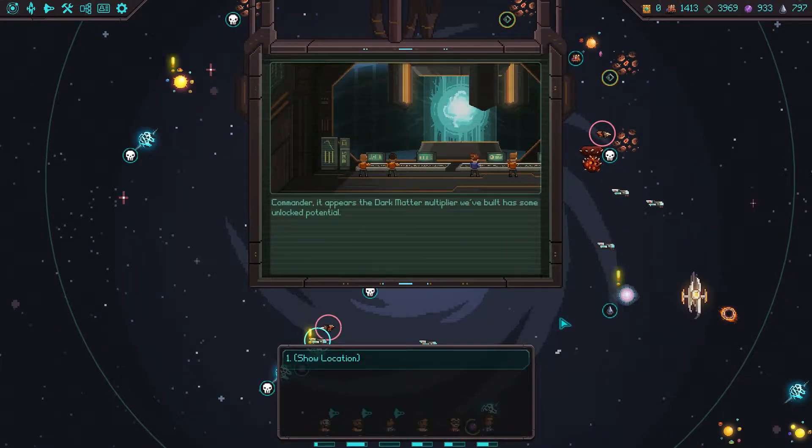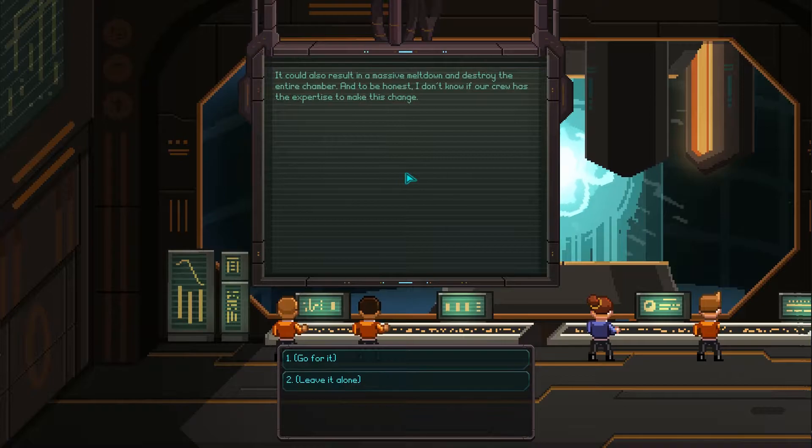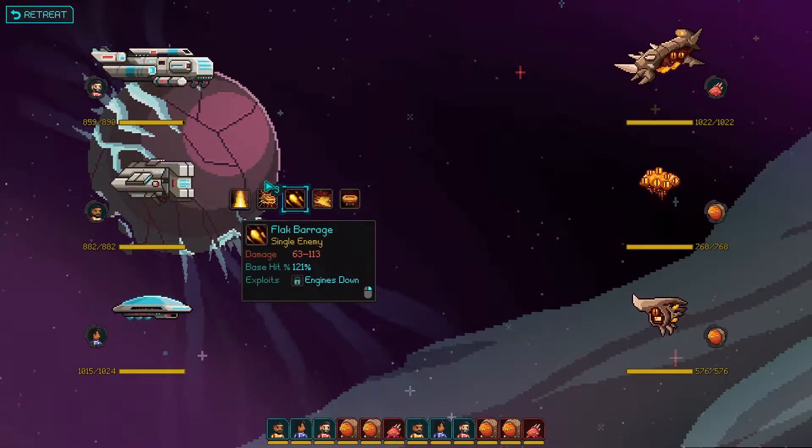The dark matter has some unlocked potential. It appears that if we oscillate the neutrino capacitor we might be able to initiate a dark matter reaction that could result in extra dark matter. It could also result in a massive meltdown and destroy the entire chamber. I don't know if our crew has the expertise to make this change. Go for it! We'll get started and let you know how it goes, it'll take a few days. Meanwhile we'll fight some more space gribblies.